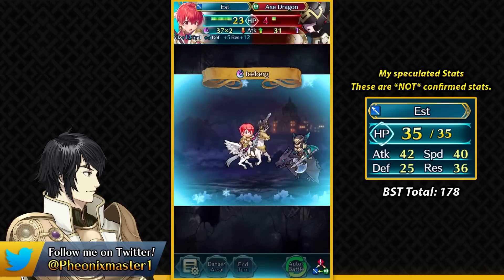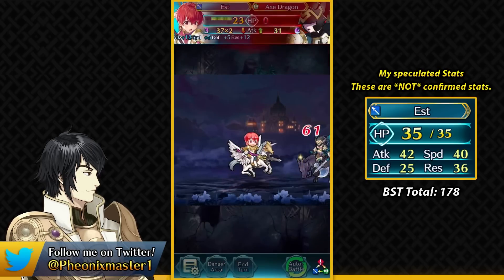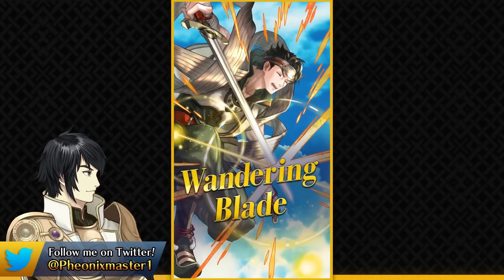Est is not exactly the most insane unit, but still pretty good if you're a big Est fan or if you want to get Flow Feather for one of your investment units. The 4-star demote of this banner is going to be Kamui.